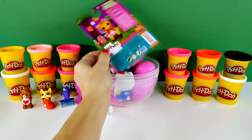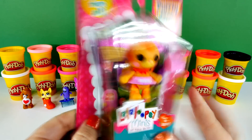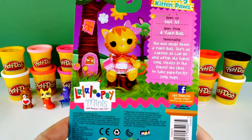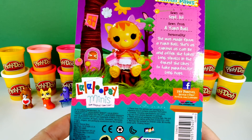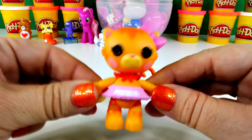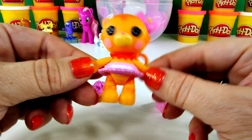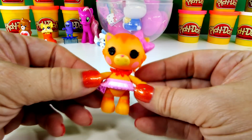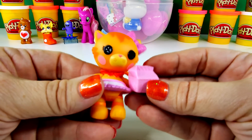So let's go for this one next. It's Purdy Kitten Paws from the La La Loopsie Minis. She's so cute. She was sewn on September 1st, made from a yarn ball. She's as curious as can be, and after she takes a long stroll in the forest, she likes to take perfectly long naps. Here she is — she's an orange kitty with some stripes, so she's like a tiger kitty. She has a pink bow and a pink skirt. And look at that tail — it kind of looks like a tail of a mouse. But she's really cute. She has a basket of yarn and some milk.